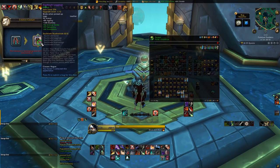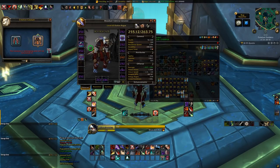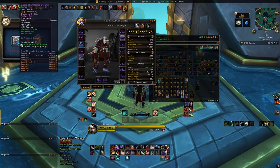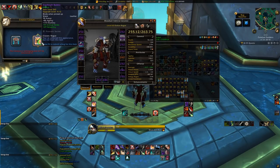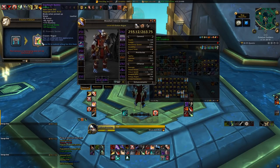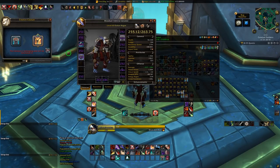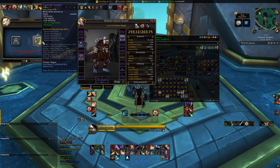The secondary stats of the item — being crit, haste, mastery, or versatility — will change to a predetermined stat for that armor slot, so if you have a really high item level chest piece with terrible stats, you can turn it into a really high item level tier chest piece with potentially not-terrible stats. The secondary stat rule is the same for non-tier slots such as cloaks, bracers, belts, and boots. The Creation Catalyst cannot be used on accessory items — this means you can't convert weapons, necklaces, rings, or trinkets.